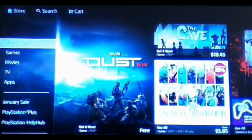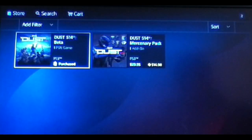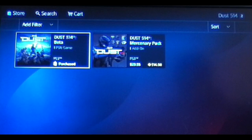Hello everybody, and today's bargain of the week is DUST 514 on the PlayStation Network. You can find it in What's New on the PSN Store.